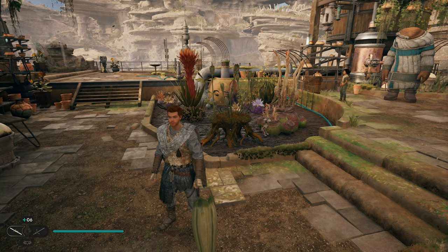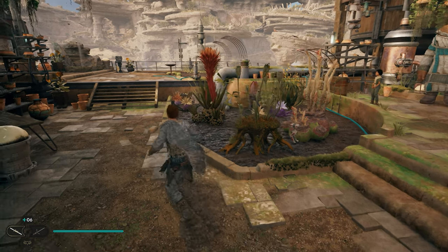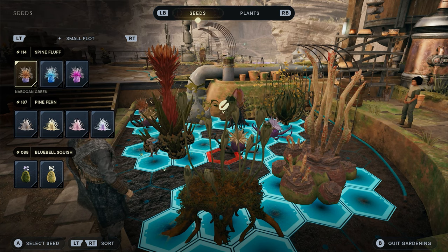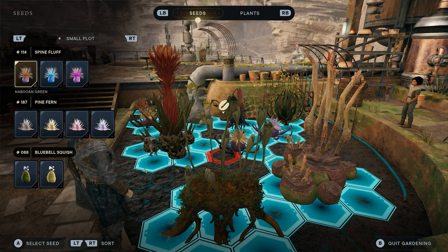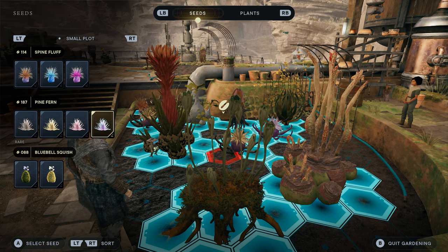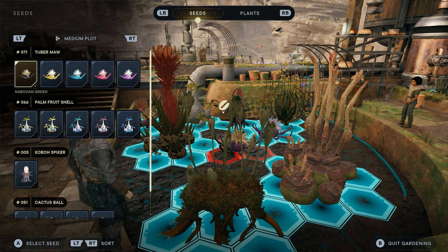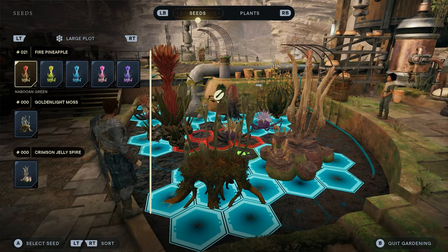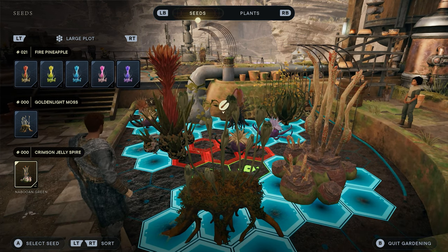If you think you've already got 10 seeds, there's one way we can check. Walk up to the garden and start gardening here. The first thing that pops up is the small plot — on my screen I only have three different types of seeds there. We have different colors of some of the same seeds, but only three different types. Going over to medium plot, I have four different types, which puts us at seven. And large, I have three, which puts us at 10.